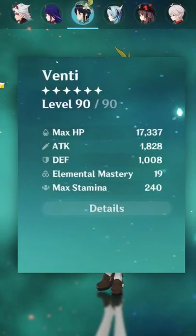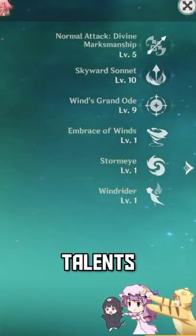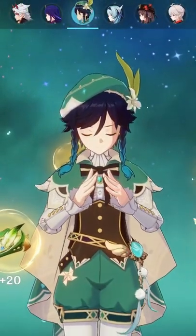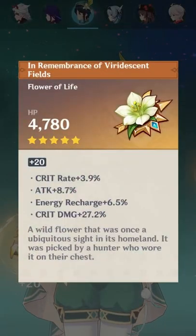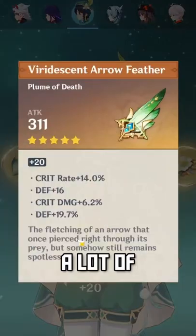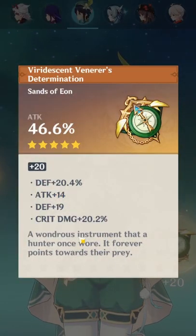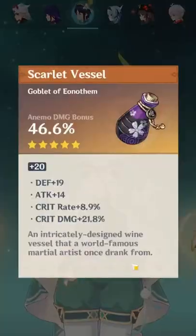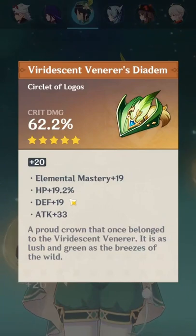Stats looking good, looking mighty fine. Scoured Harp, 5109 talents, C0. Artifacts — we have four pieces of Iridescent. A lot of defense though, I'm not going to lie — 19.7. Attack sands. Defense and crit damage are both at 20%. Anemo cup, 21% crit damage, 8.9 crit rate, and crit damage circlet with some... a lot of HP.